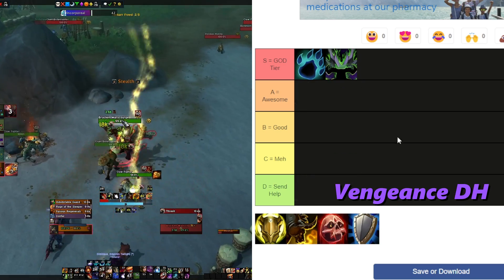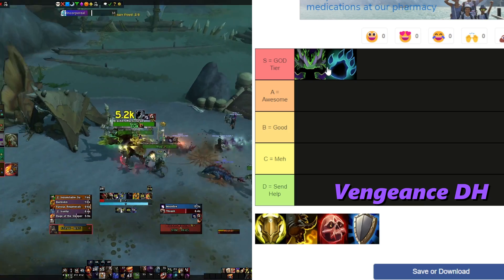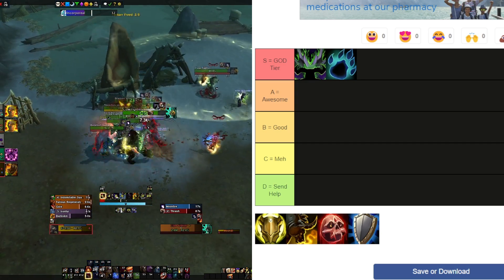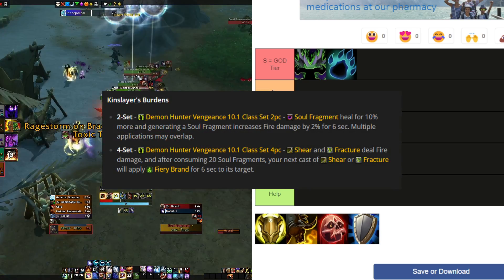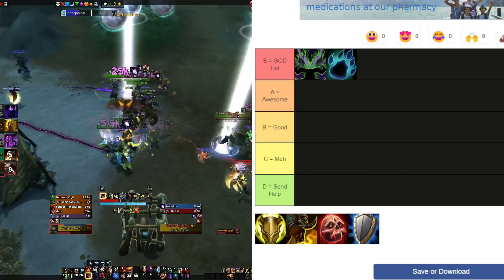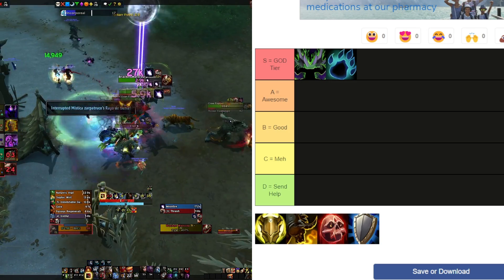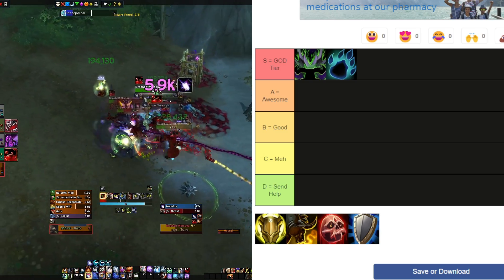Vengeance Demon Hunter — I think this is the best tank in the game right now, if not tied with Guardian Druid. Their tier set is incredibly insane with Fiery Brand: it helps with damage mitigation and also with damage output for single target and AOE. You have Sigil of Silence for grouping mobs together or for a mass interrupt. You have Imprison for Incorporeal — it's really nice to have an instant cast CC for that, since not every class has an instant cast.